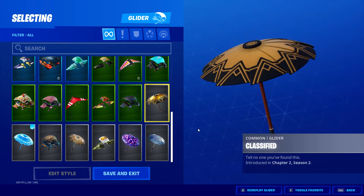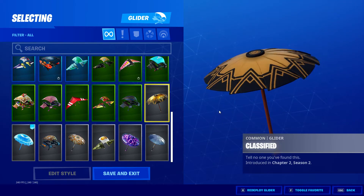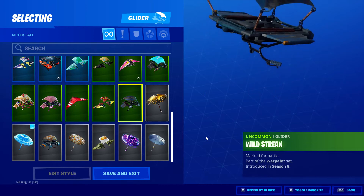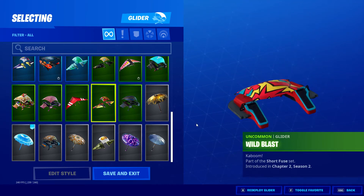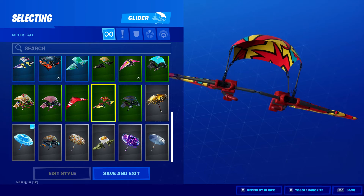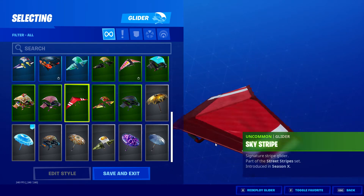This is the Chapter 2 Season 2 Victory Umbrella — it's supposed to be gold, it looks better in game to be honest. Wild Streak, War Paint set — this is nice, this is for use with TNTina. Love the colours. Sky Stripe.